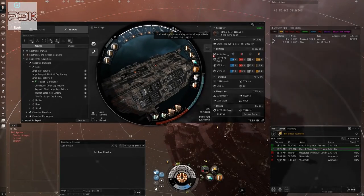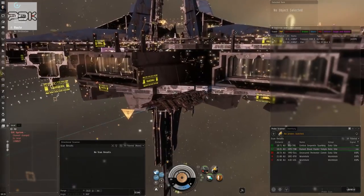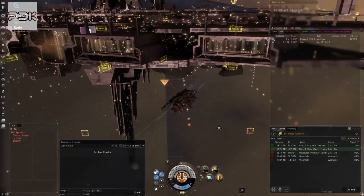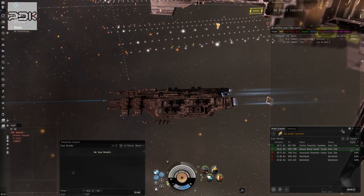I did go ahead and send Ender the Spirit skin, which is fitting because Crimson Harvest is coming up this month — I'll also be doing videos for that when it hits. But yeah, here's our Drake, we're out in it, it's beautiful and fun, everything works. Let's take a look at the first sites.